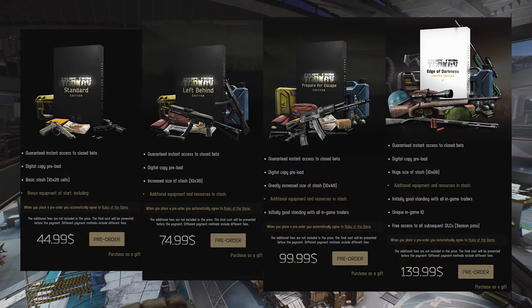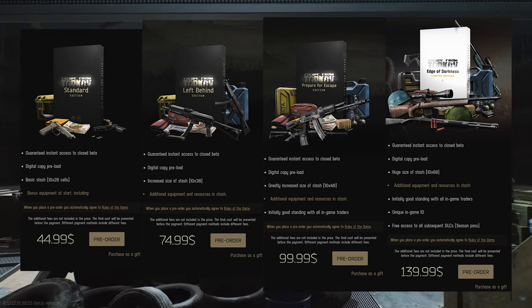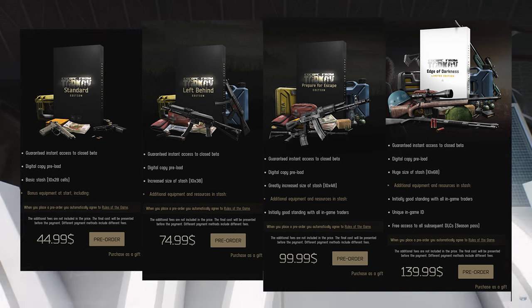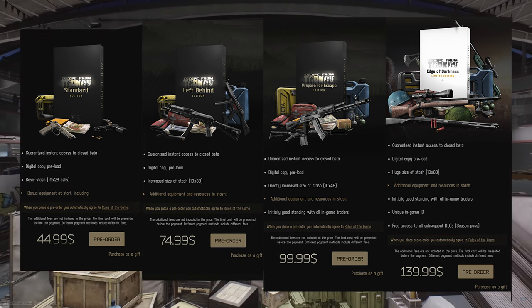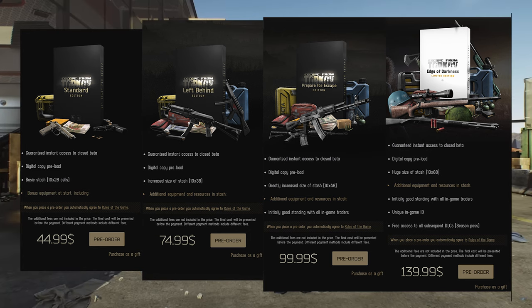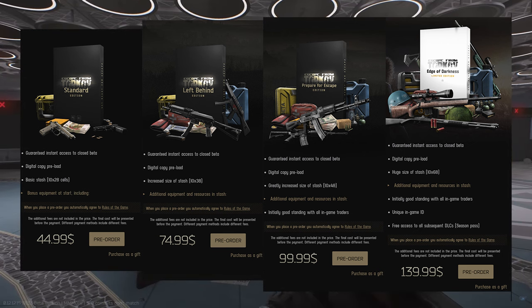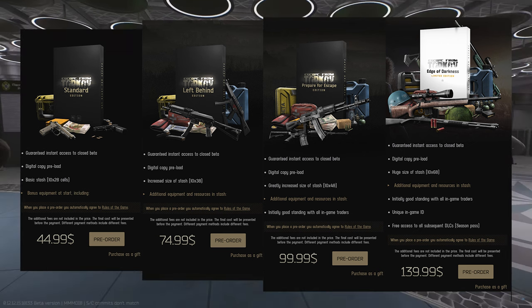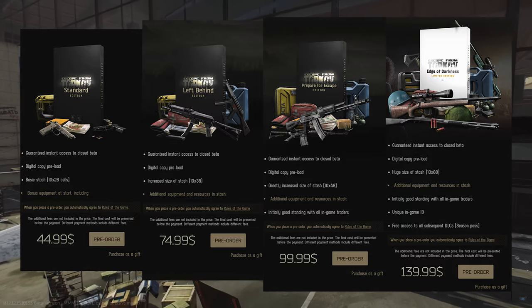There are four options you can buy. There's a standard version that's $45 USD. The highest edition of the game is Edge of Darkness, aka EOD, at $140 USD. I would recommend just getting the standard version. Once you fall in love with the game, like most people do within the first week or so, you'll probably upgrade to the $140 version. The $45 is deducted from the $140. The standard account can do everything the Edge of Darkness account can do, so it's not necessary if you can't afford it.